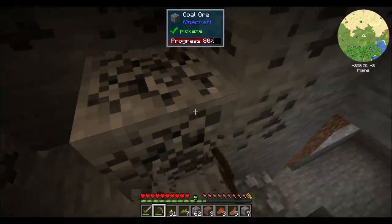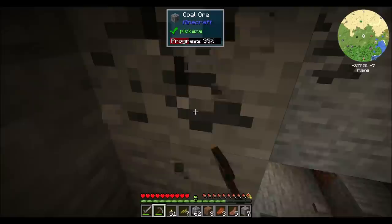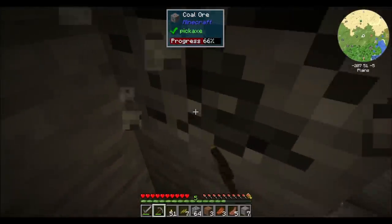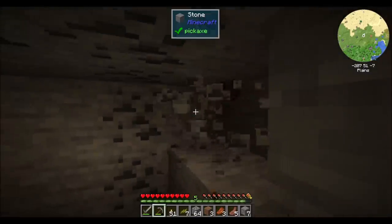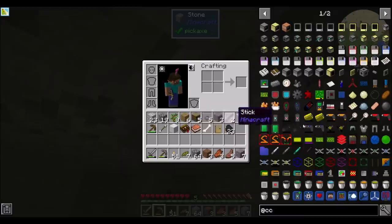Chisels and Bits is back! I didn't know if we'd see that updated, but it is, and it's in the pack. Citadel, which I'm pretty sure is a library mod. Cloth Config — I think that adds config option type stuff. EXP Clumps and some other library stuff.